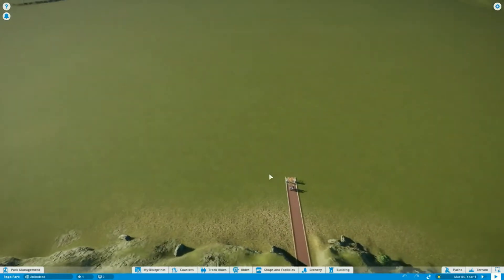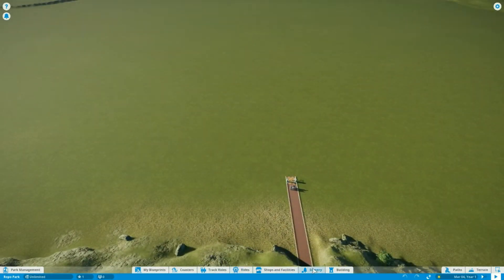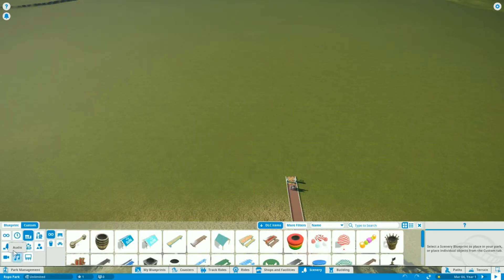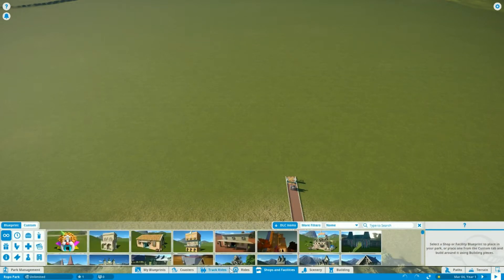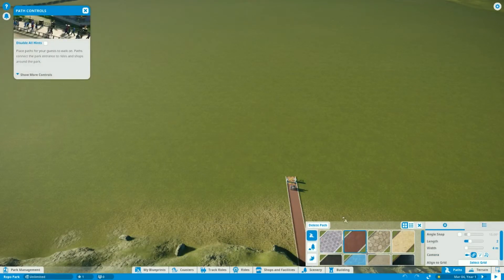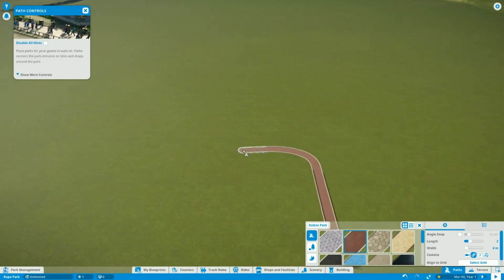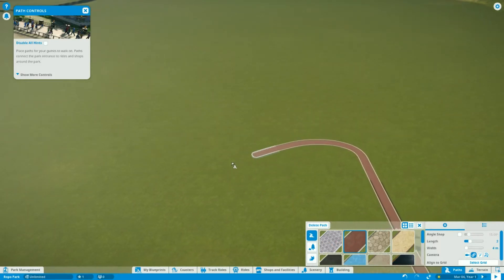We definitely need a road. So is that probably scenery, maybe? Path extras. Is there just path? Shops and facilities. Oh, paths — there we go. We have this one, I think. I don't want to raise it up. Oh, there we go. So there's that. Oh, we can just make it bendy. Cool.